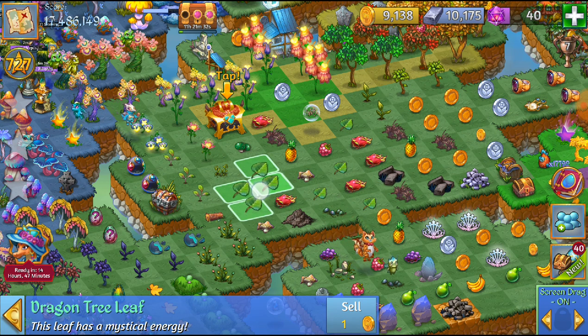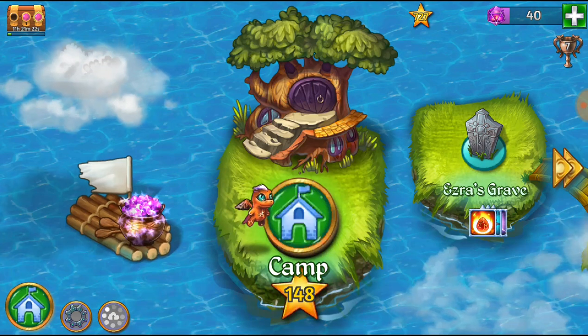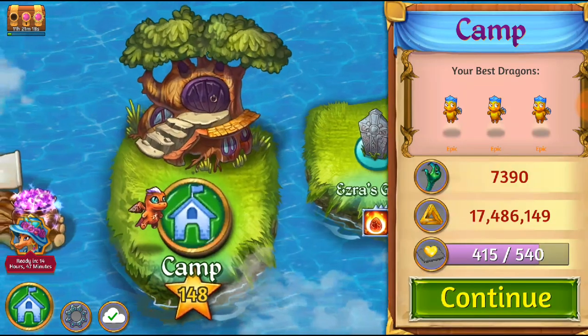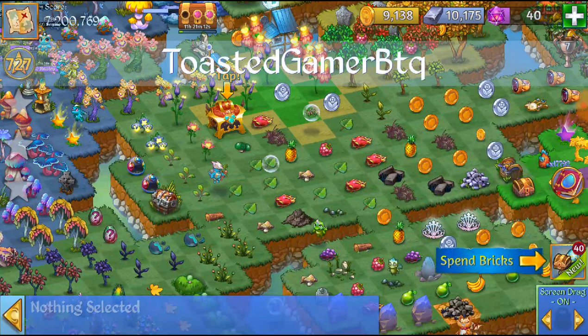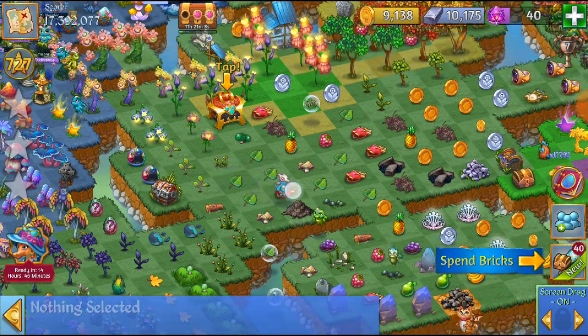So let's see if we can bubble this. What we're going to do is we're going to move it here and be careful. Then we're going to go ahead and tap our world map. Now it's going to go back here. I don't know if this is just like a bug or something, but we're going to go back to our camp and see. Yeah, so now we just managed to bubble that leaf. Cool.